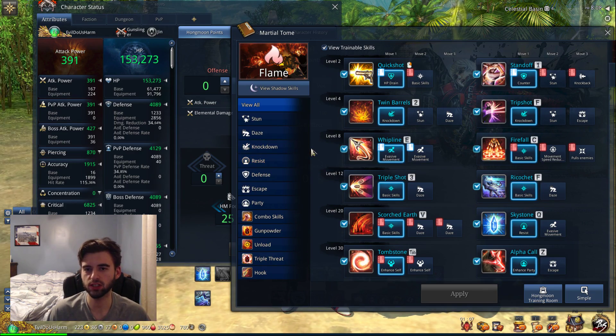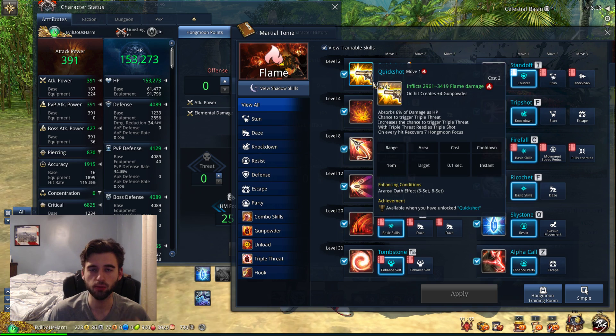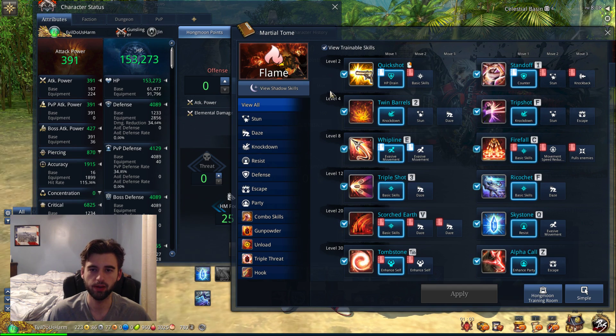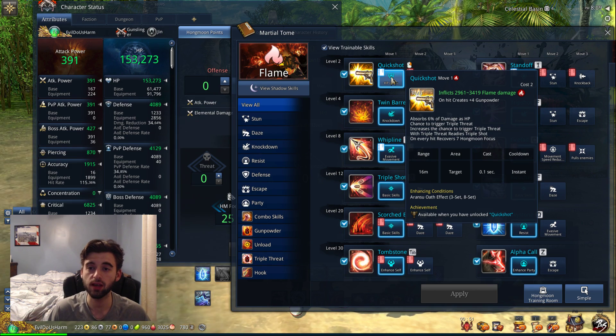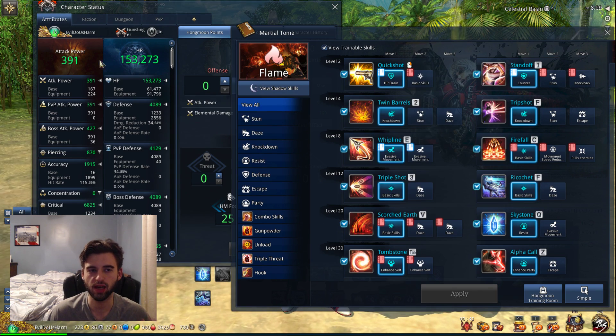So this begs the question: how does the AP stat impact the overall damage of your skills? For this example, we're going to use the Gunslinger — that's my main character — and the skill Quickshot. Every skill in Blade and Soul has a specific AP multiplier that determines the base damage of the skill. Quickshot for the Fire Gunslinger has a multiplier of 5.1, so the base damage of Quickshot is 5.1 times whatever your attack power is.